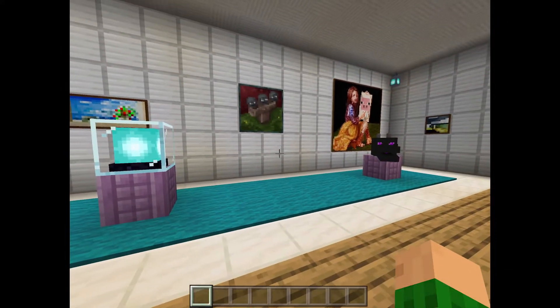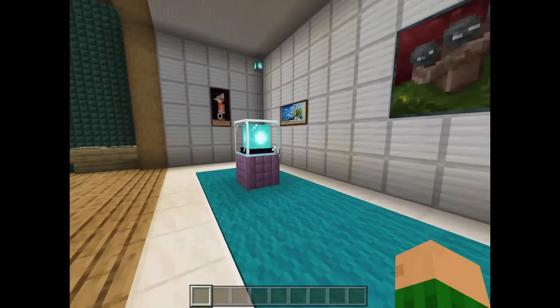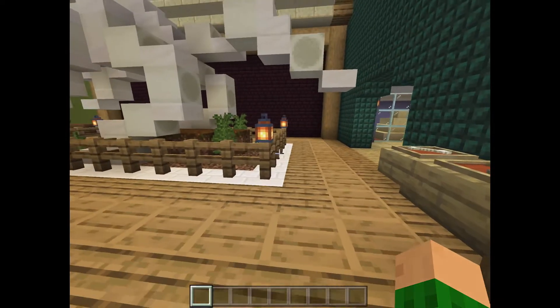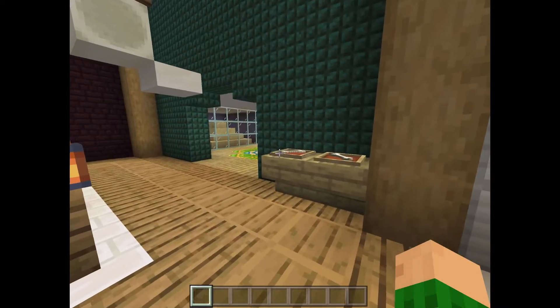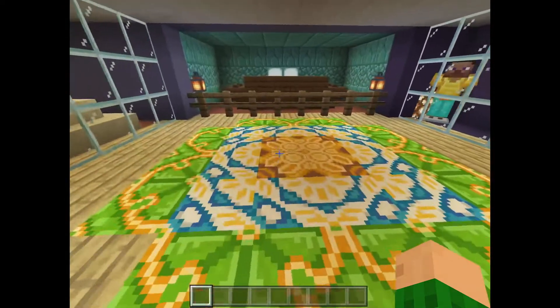Next is the painting exhibit. I have some sculptures and some paintings over here that you can look at at the museum. Also, make sure that when you build your museum, you have lots of decorations like this, or even a cool floor design.